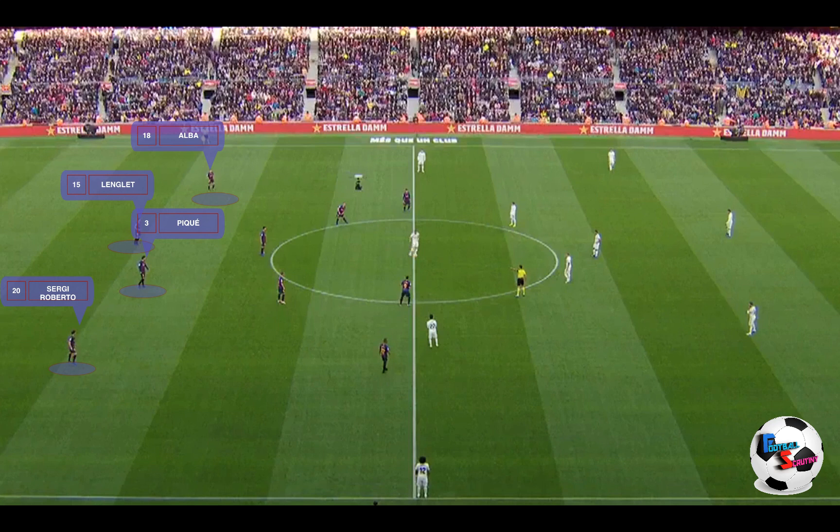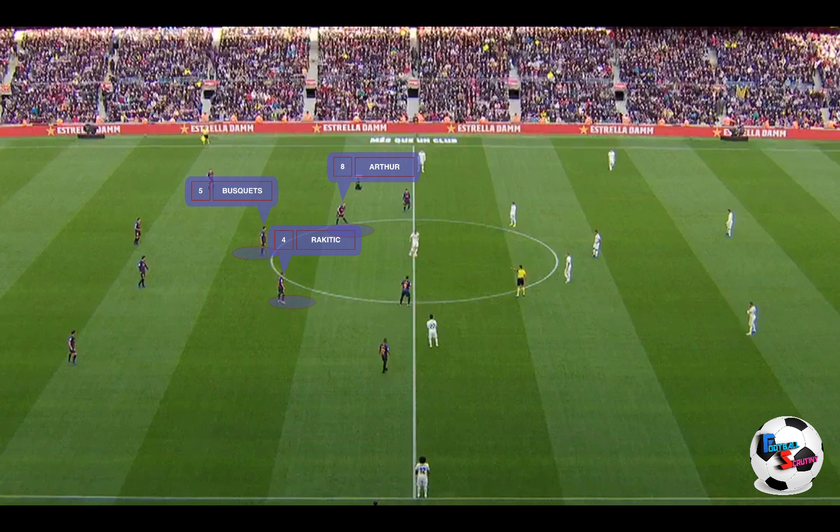Barcelona played four at the back with Alba, Lenglet, Pique and Sergio Roberto. Three in midfield — Busquets, as always, sitting in front of the back four, with Rakitic and Arthur given licence to go further forward. And then your three up front with Coutinho, Suarez and Rafinha.